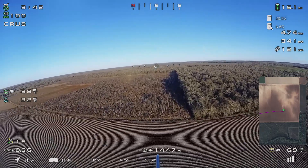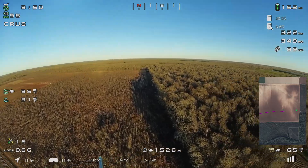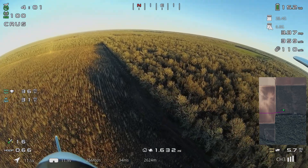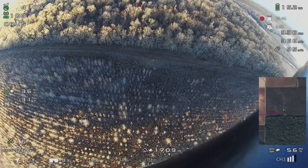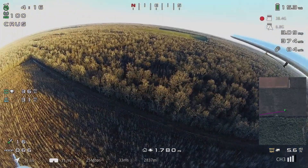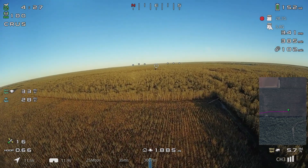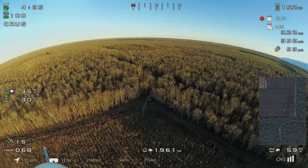We kind of stumbled across a workaround for it. To stop the OSD flickering with Walksnail, all you have to do is turn off the recording on the video transmitter — the onboard recording onboard the airplane is the one you need to switch off to stop the flickering OSD. Once you turn off that recording in the video transmitter, you don't have any flickering anymore with the OSD, at least not anywhere near to the degree it was doing previously.